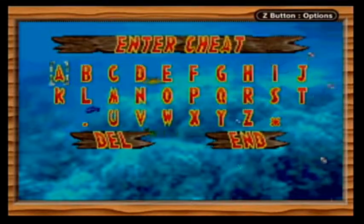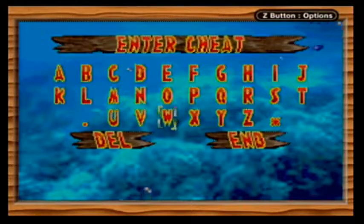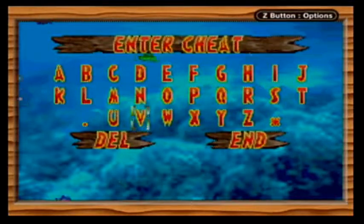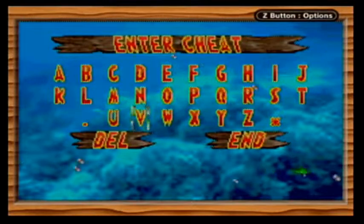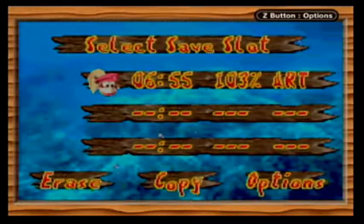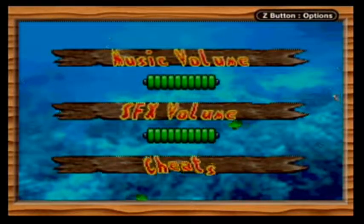Alright, one of the codes listed is '46 coins,' but there are no numbers on the keyboard here. So I'm gonna guess that one just is a fake one. If you type in 'Aqua' - oh! If you type in 'Aqua,' that will cause you to start with all of the bonus coins. That's a weird one.